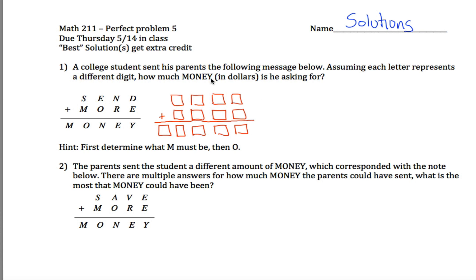The Send More Money problem. This is problem five from Math 211. You're given a cryptarithm where each letter represents a different digit, and you're told to figure out a possible solution. It turns out there's exactly one solution for this one. The question is: what digit does each letter represent?